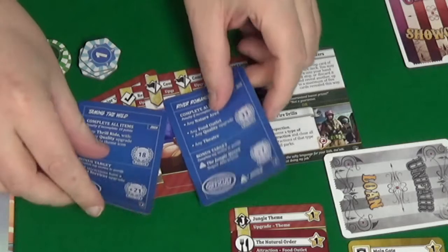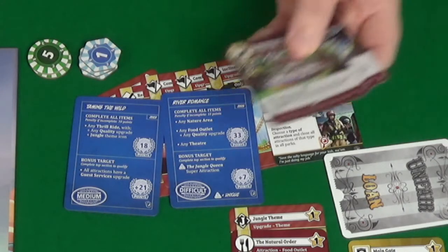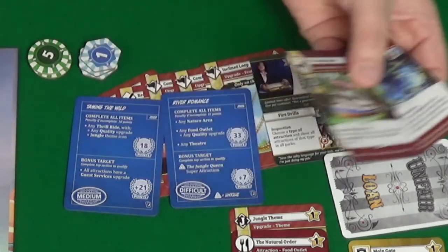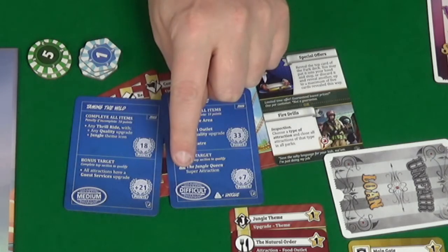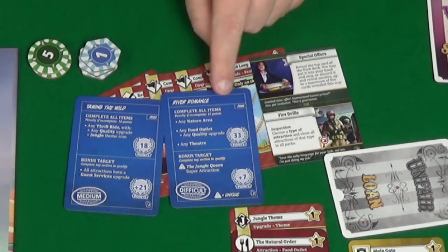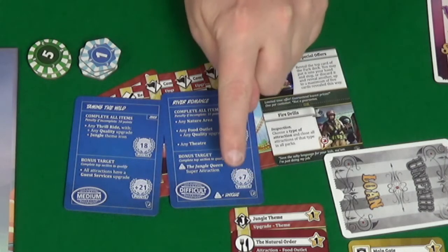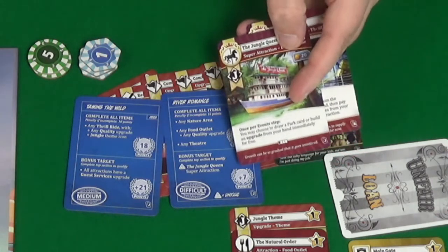We draw two blueprints and get to pick one. The first option, Aiming the Wild: mandatory items worth 18 points (or minus 10 if incomplete) are to have any frill ride with a quality upgrade and a jungle theme icon. The bonus is 21 extra points if all attractions have a guest services upgrade. The other option is River Romance, which involves the Jungle Queen super attraction — only worth plus seven — but the mandatory part requires any nature area, any food outlet with a quality upgrade, and any theatre.